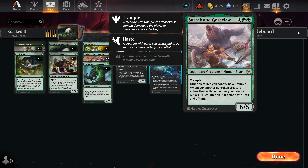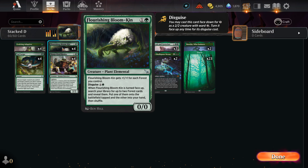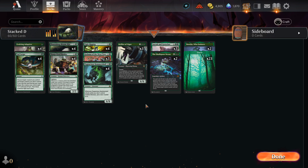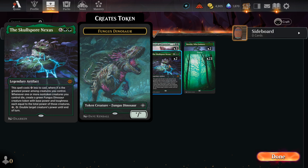Surrak and Goreclaw: two green, four other for a six-five trample. Other creatures you control have trample. When other non-token creatures enter the battlefield under your control, put a plus one plus one counter on them and they gain haste until end of turn. I wanted this for the combination of haste and giving my creatures trample. Unlike Kadama, which requires counters to give creatures trample, this just makes all your creatures trample — so Bloomkin gets trample, which is gross. And if you drop it when Surrak is already in play, it's getting haste too.